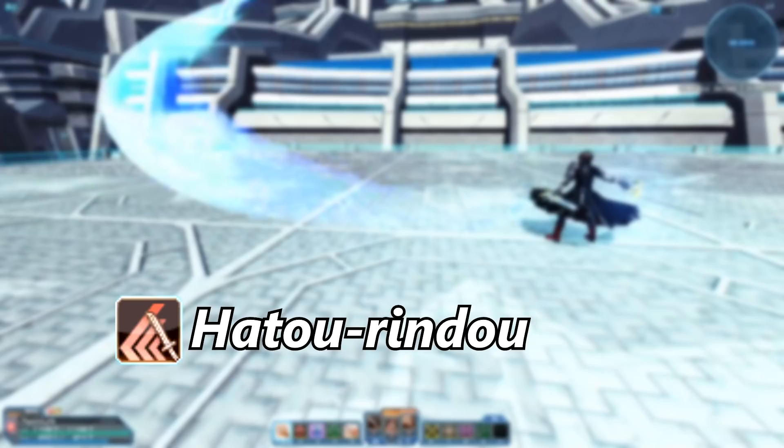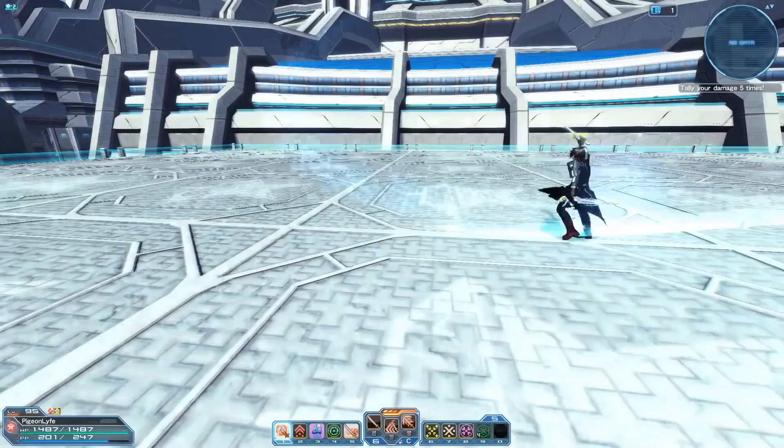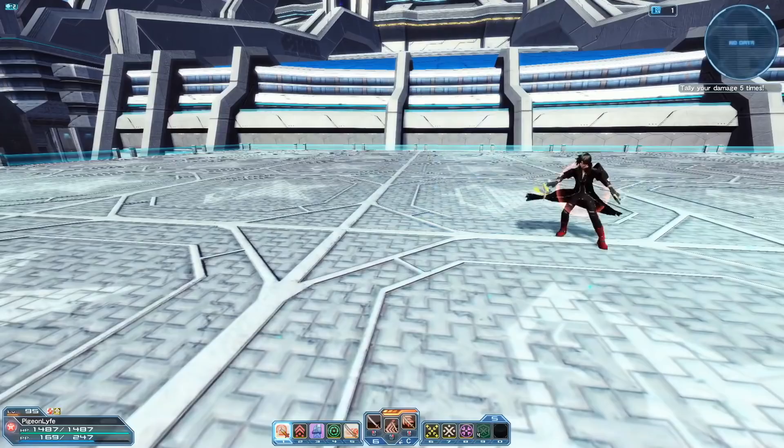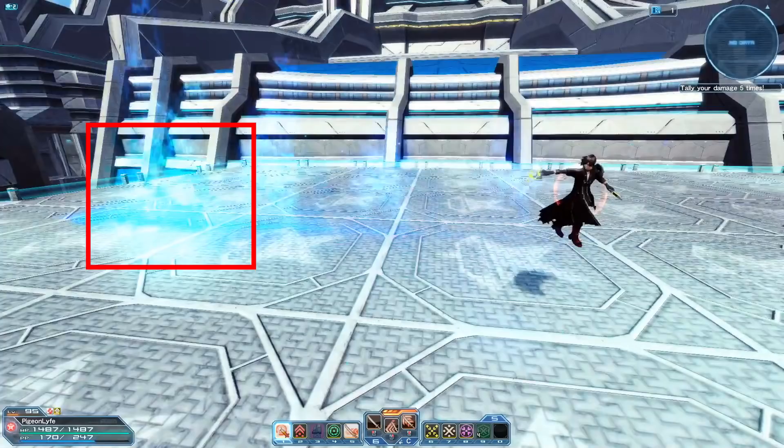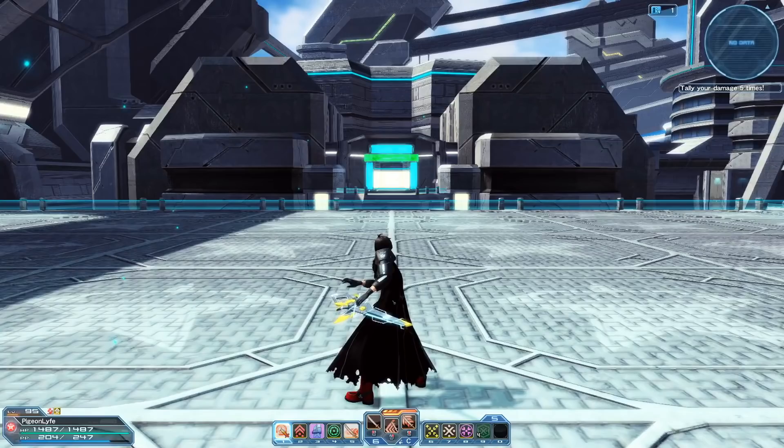Hato Rindo is a katana photon art that shoots gusts of katana slashes towards your enemy. This photon art is a great substitute for Hian Tsubaki because you can actually cancel the animation and it has better potential for damage. Since this is a charged photon art, you always want to make sure you charge completely or you lose a lot of damage. Although there's a straight line of attacks, you're going to want to land all the attacks from the end of the photon art. With some good practice you can definitely use this photon art more often, especially against bosses with multiple hitboxes.